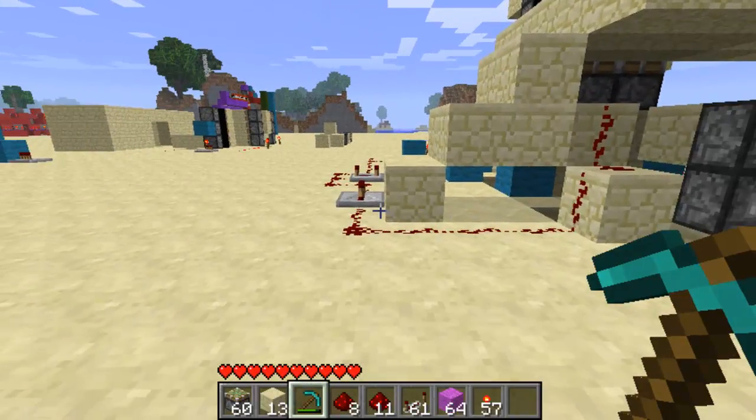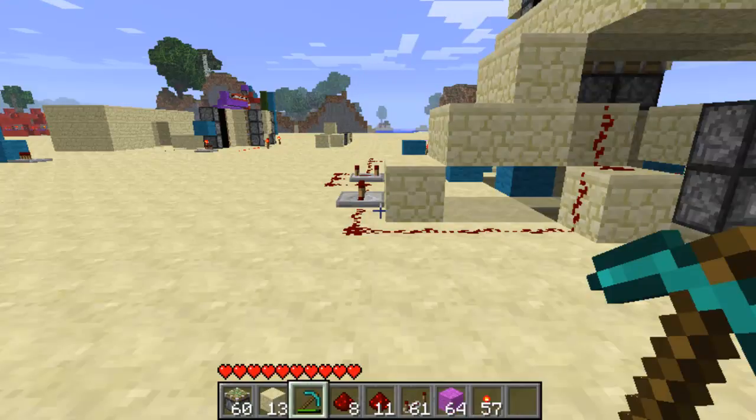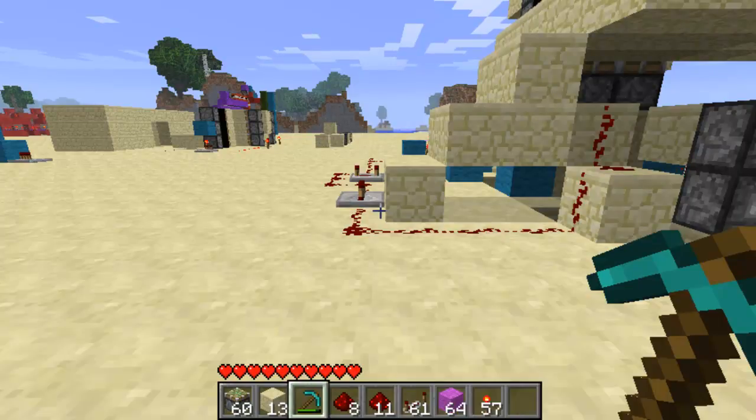Hello and welcome to another Minecraft video. I'm sure all of you know that 1.7 has now been released, which means pistons are now available. Just before 1.7 came out I started to look into creating my own custom adventure map, going more down the maze route. It was all well and good but it seemed kind of boring and there wasn't much interactivity - not much that would move - which of course is now made possible by pistons.